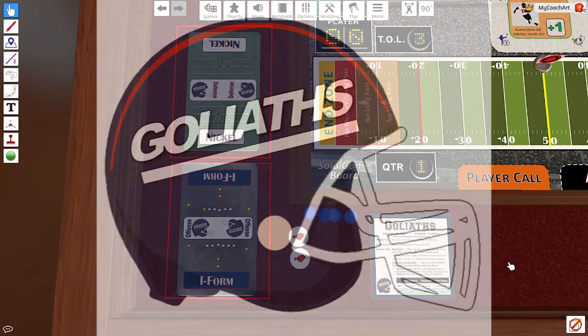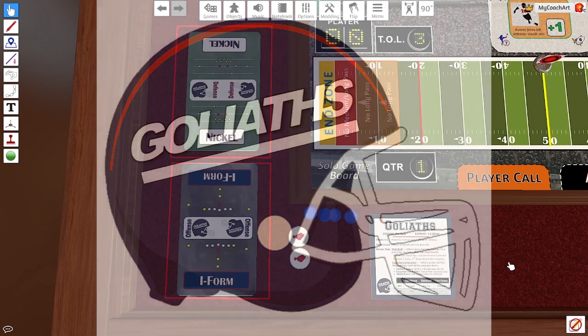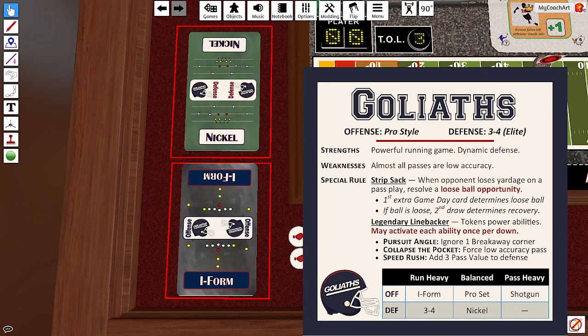Let's take a look at the Goliaths. The Goliaths are based on the 1986 New York Giants, which featured a strong running game, a dominant defense, and a legendary linebacker in Lawrence Taylor. They have a strip sack, which allows you to create a loose ball opportunity, and they have a legendary linebacker which has a few mechanisms that can be activated by use of tokens.